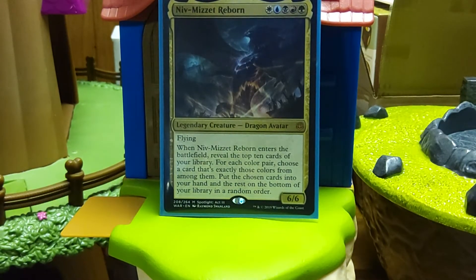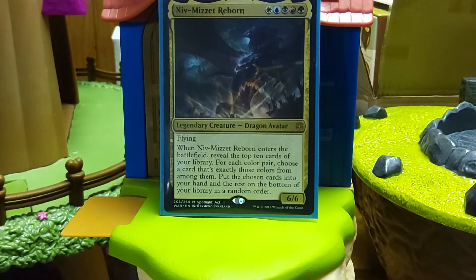This is a Niv-Mizzet Reborn deck based around the idea of Weissman "The Deck" control — if you know what that is, it's a very old design. It was basically meant to all but lock the game down and win through card advantage and very few actual win conditions. Niv-Mizzet Reborn is popular for a multitude of reasons. The main one is it's a five-color general, so you can play literally about anything, but also there is no obvious build.